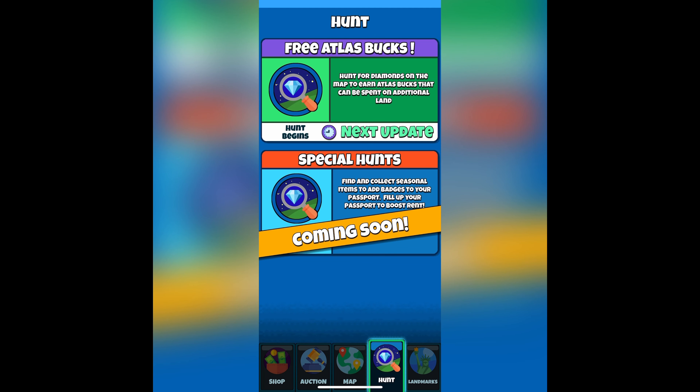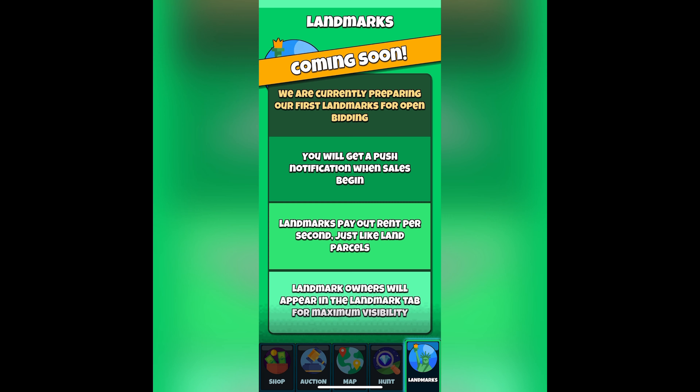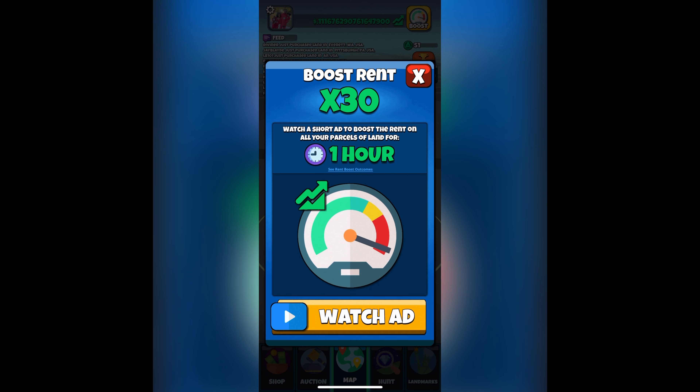We have a bunch of new features coming soon — the free Atlas bucks hunt, landmarks, and passports. You can also boost your rent. When it comes to boosting your rent, you can boost it times 30 for up to an hour. But the more parcels of land you get, the less the boost multiplier goes down. You can boost times 30, but once you get around 250 parcels, it'll go down to about 20 times, and then as you get more parcels it goes down to 10.